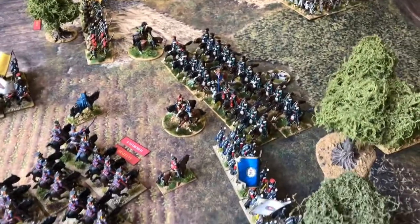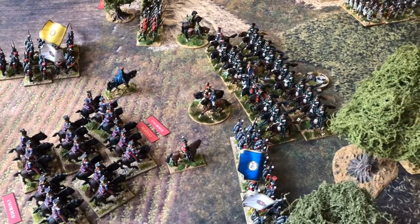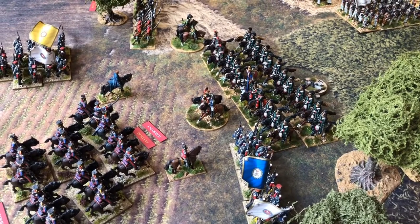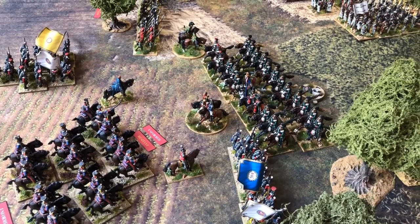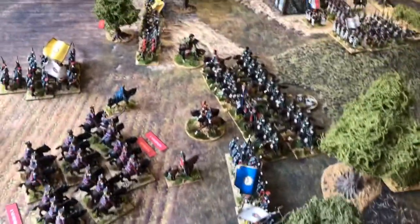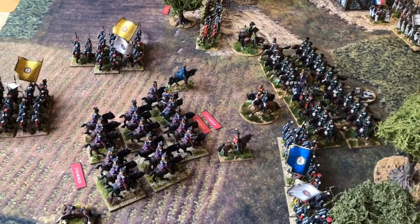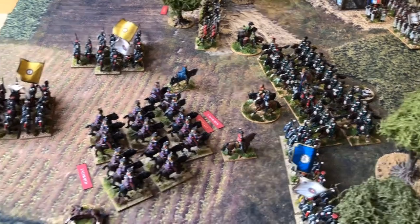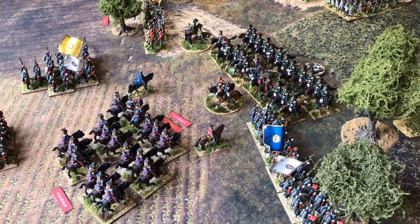The Chasseurs have had a tremendous result - they rolled a 10. The Hussars, who were unformed in a hesitant brigade with nine casualties, have just been run down. The Chasseurs now get a 21-inch follow-on move and within an inch they hit the edge of this Hanoverian line battalion. If they win that, they've got another unformed cavalry regiment well within charge range and could possibly go through to that final Hanoverian battalion.